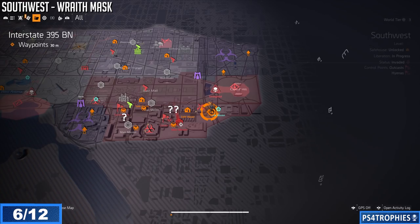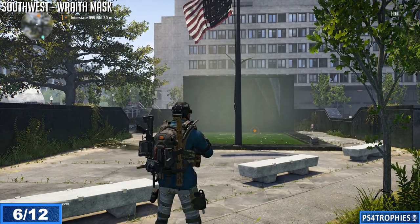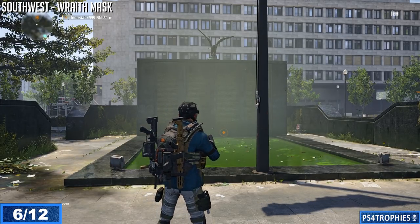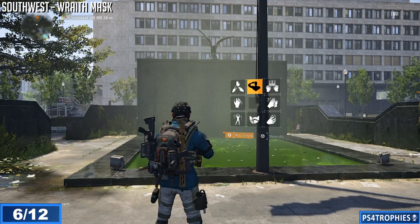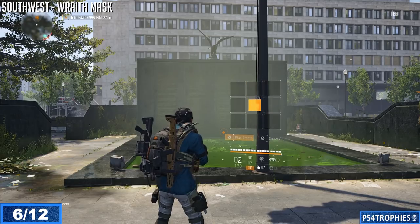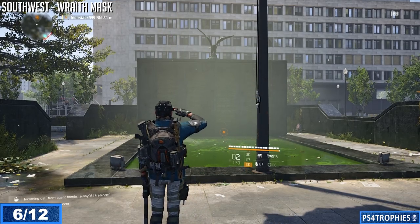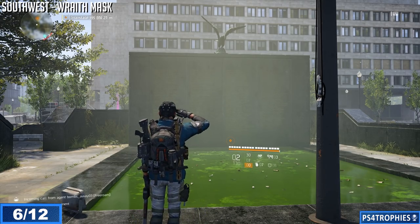Now we're going to go after the Wraith Mask. This is in the southwest area, pretty much the bottom right corner of the map. There's a memorial here — approach it and salute it. I end up saluting it about seven or eight times before the hunter actually pops in. Use your salute emote: press and hold down on the D-pad, then press up with the right stick to select it. If it doesn't spawn after seven or eight times, your position might be a little off.